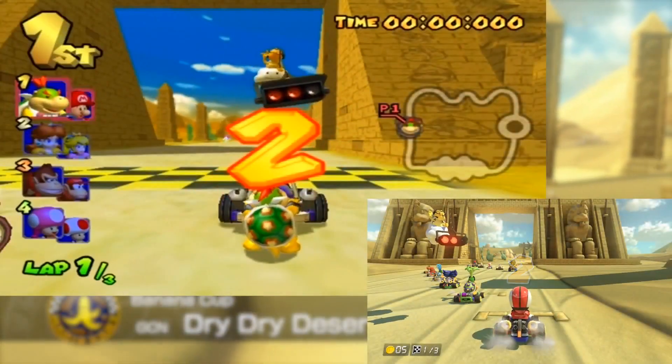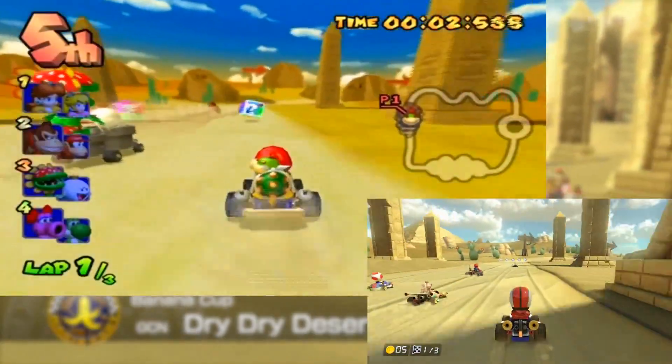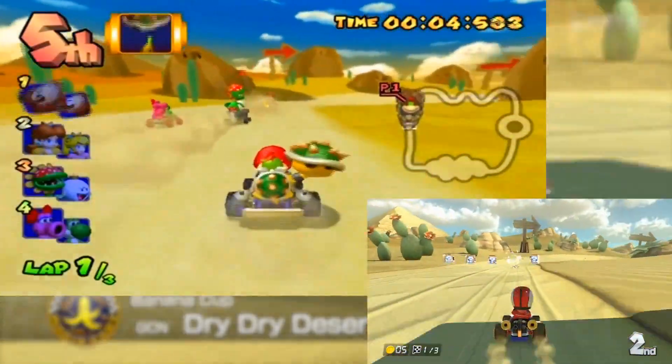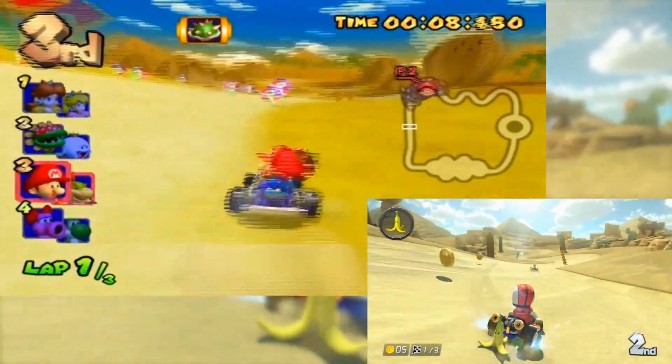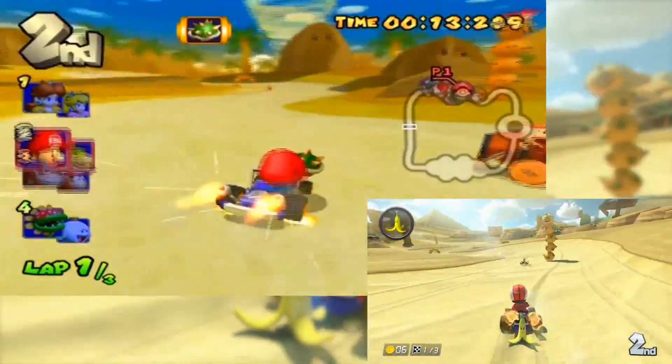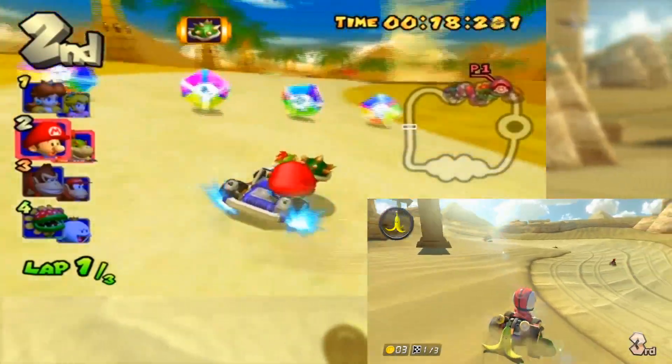Making its debut in Mario Kart Double Dash for the Nintendo GameCube, Dry Dry Desert is the first track of the Banana Cup. Even though this place is not so dry anymore, it's still a pretty impressive makeover from the original track. So let's learn how to dominate everyone and leave them biting your dust — or in this case, sand.